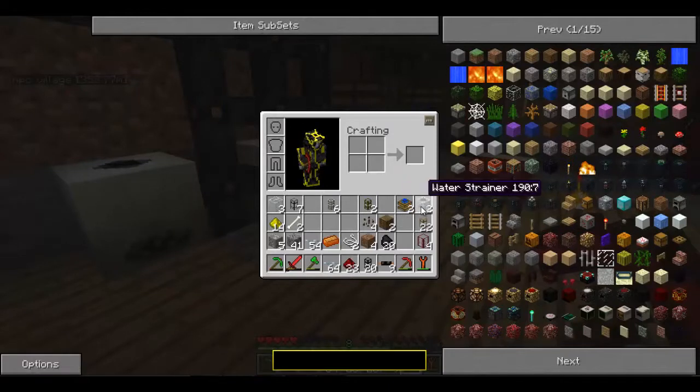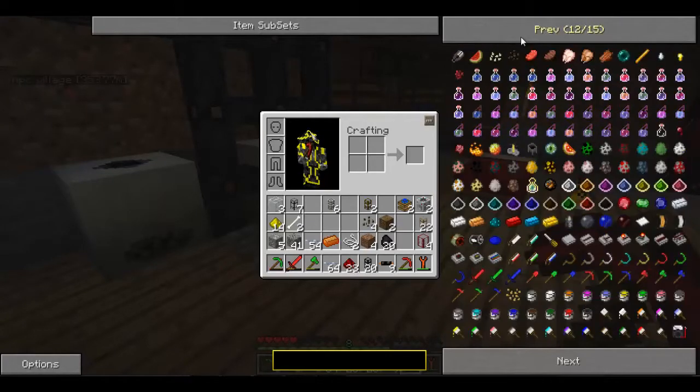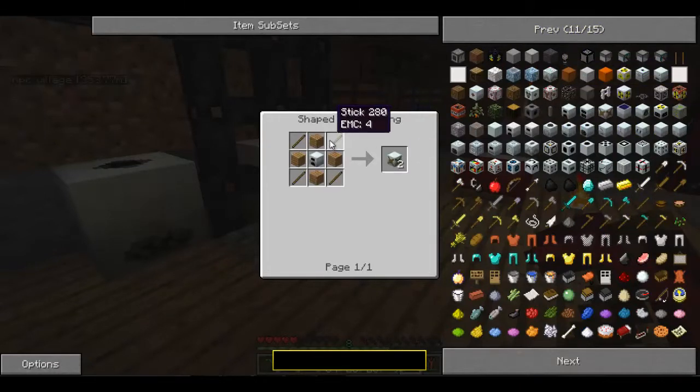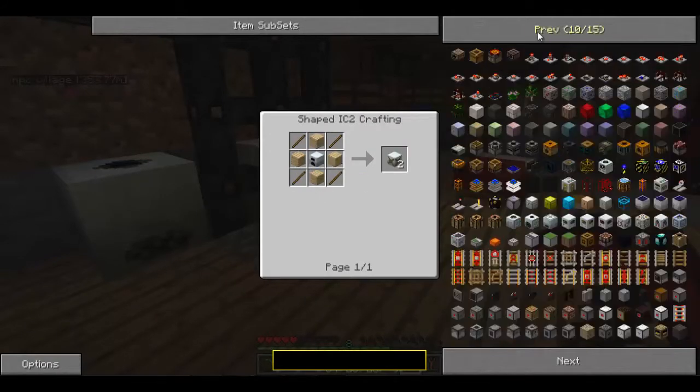You are going to need first two water strainers, which you can basically make by making one water mill. So to make one water mill, you just get — you'll make one generator, four wind plants and four stones, and you get two water mills.